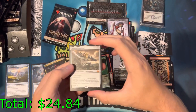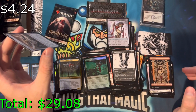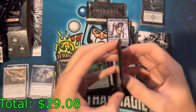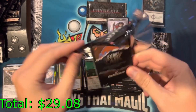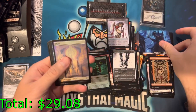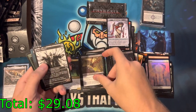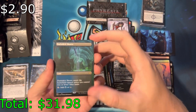That's your Corpse Puppet — common. Hey, that's a mythic! This is called Living Weapon — list card. That's cool, that's worth money. Over five dollars for sure — it is mythic though. Last normal pack.